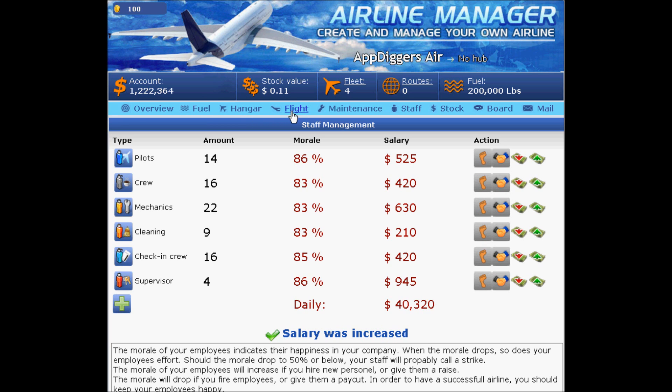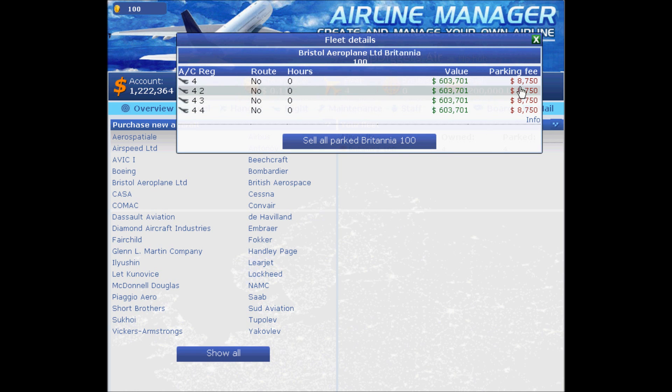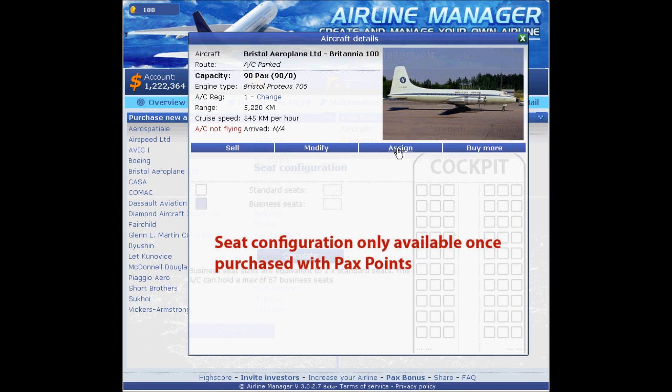Now let's go to our hangar and take a look at the first plane. We'll be assigning that plane to a certain route and decide what market we'd like to expand on. Before assigning, I'd like to first register them by number — that's a very good common practice in this game.